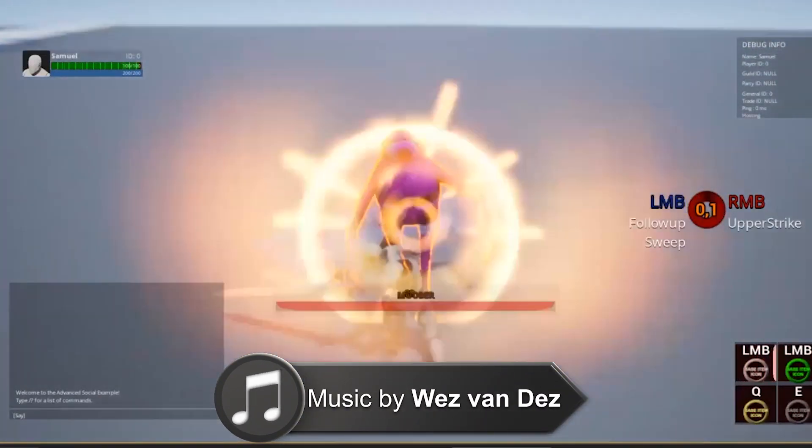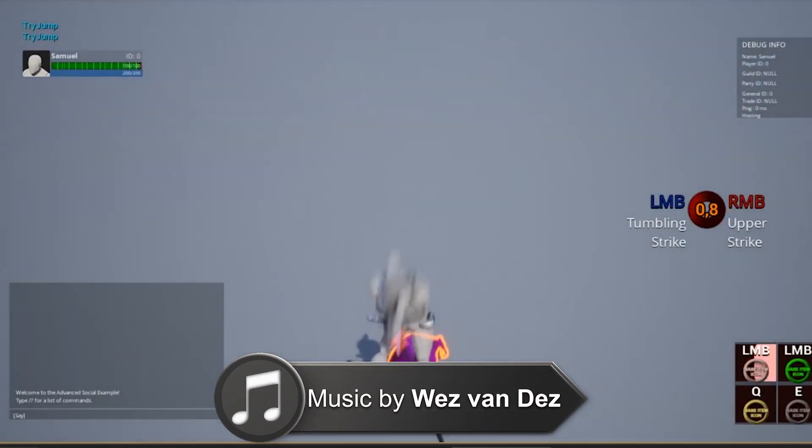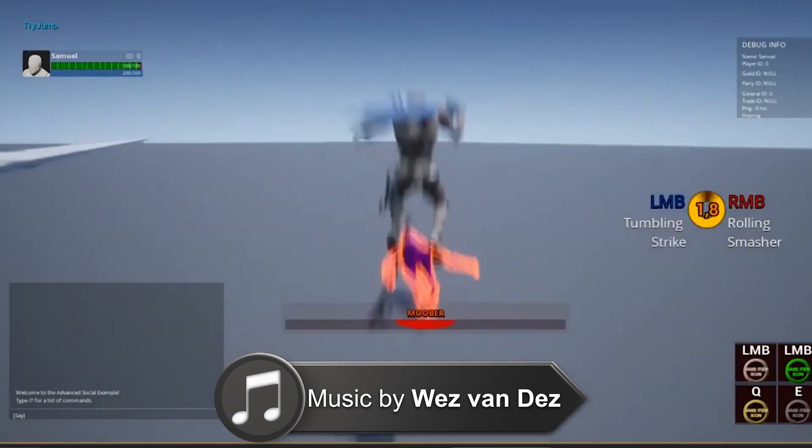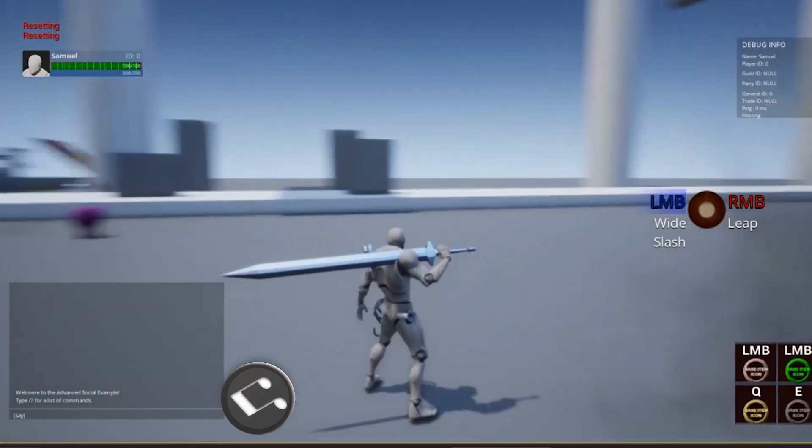Speaking of melee, we've also added the next combo set — the Great Sword. I've taken a lot more time and care to refine this combo set and make sure all the values are just right for each hit. We have lovely chunky camera shakes, hit sparks, distortion trails, and clangs and slashing sound effects.